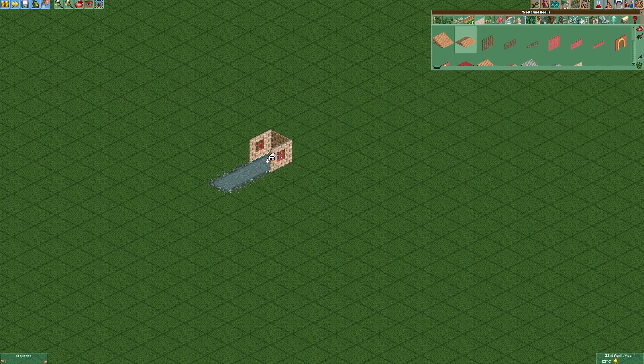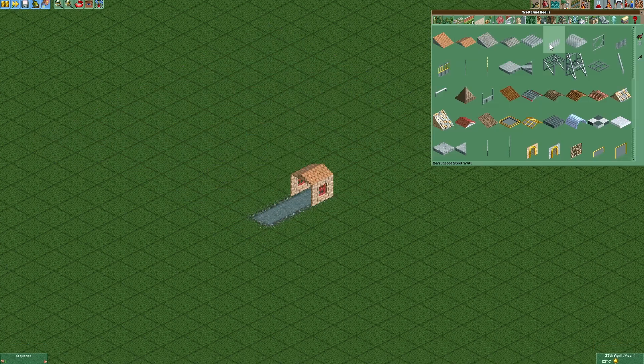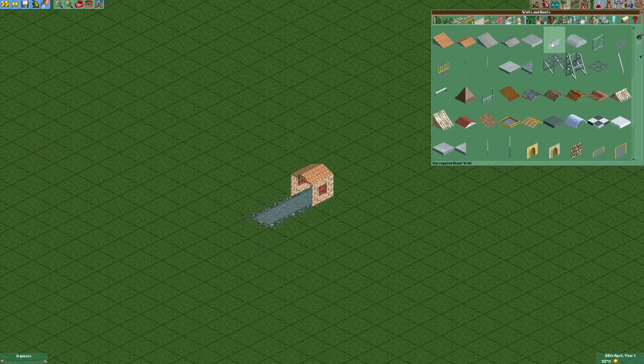Now we're gonna add a roof. As our garage door we're gonna use this wall right here, which we can build after disabling clearance checks.